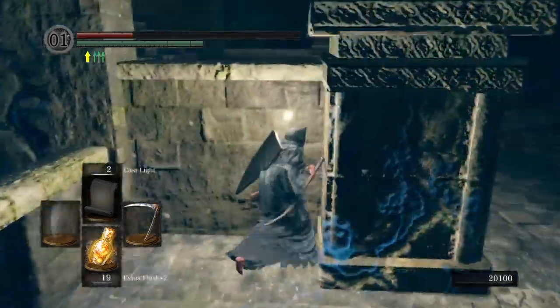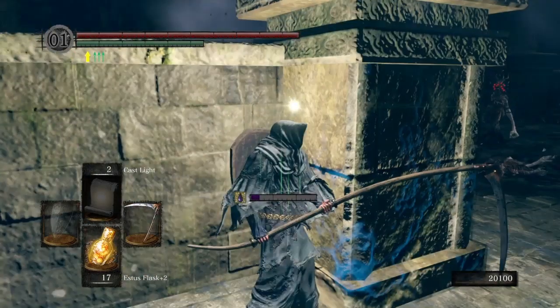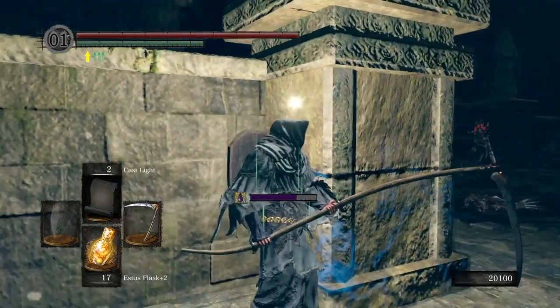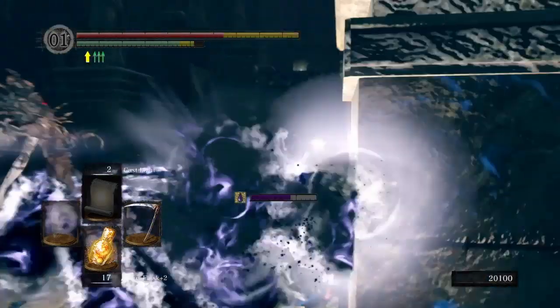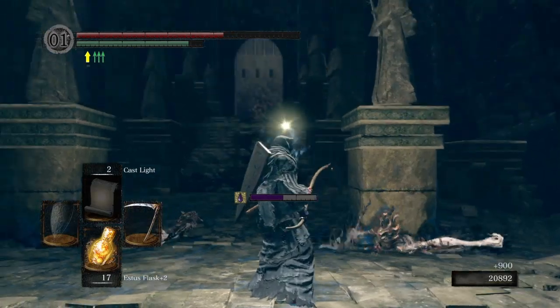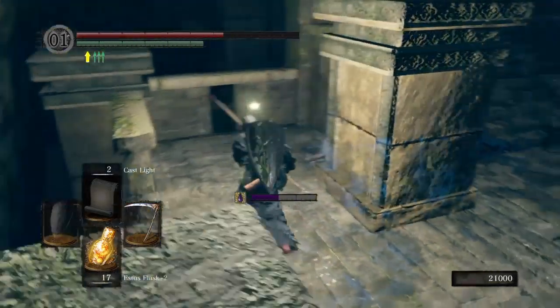Look at that spell — and then he does something in the sky right here. Luckily I was behind this pillar. Look up in the air there — they're doing some crazy magic. The closer you get to the Chasm of the Abyss, I think they get stronger. That was lucky — I only got hit by half of that, and then I barely caught him on the end of my scythe after shooting a bunch of arrows.